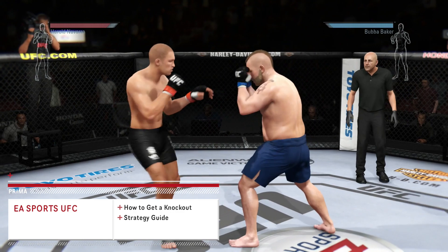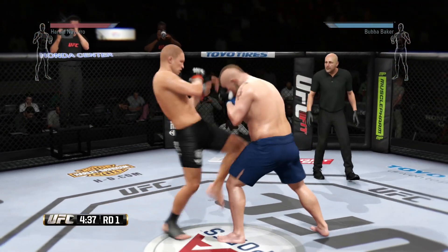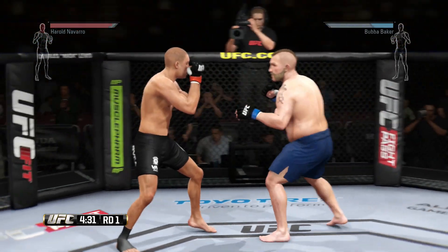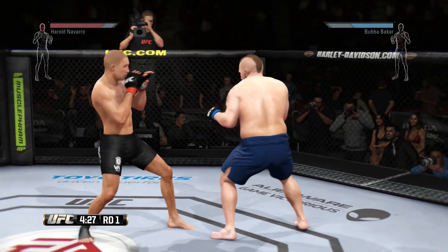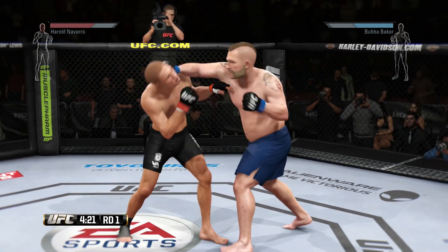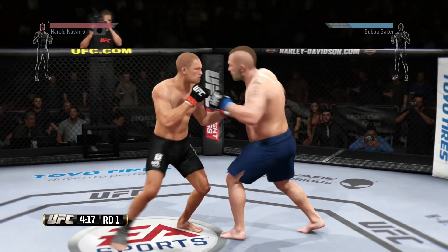What's going on everybody, it's Rumpo here and today I am bringing you another Prima Games video. This time out we are covering some more EA Sports UFC and we are going to talk about some ways that you can optimize your striking and potentially knock out your opponent. I don't have a sure fire way that you can score a knockout in every fight — that would be silly — however there are some things you can do that a lot of people neglect that can make the knockout a little bit easier.